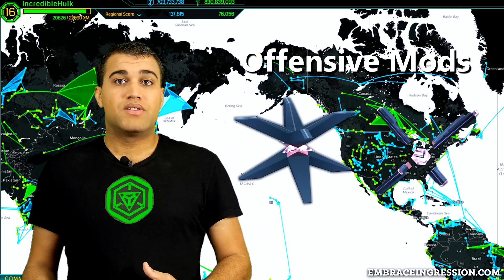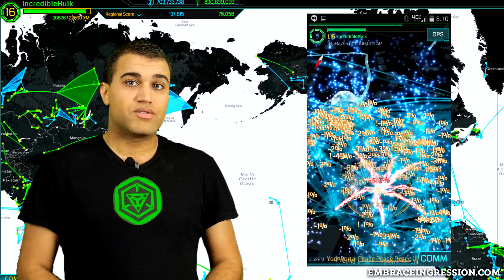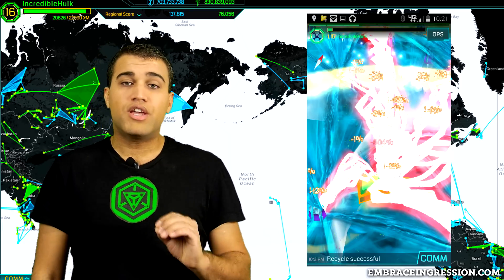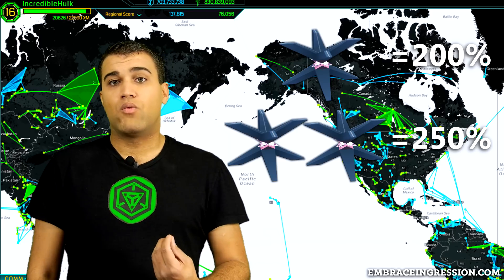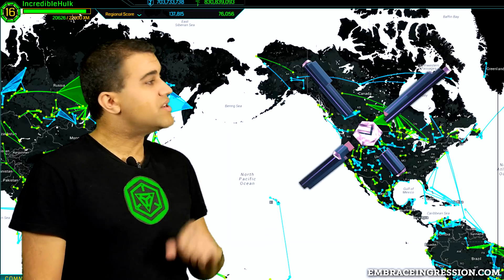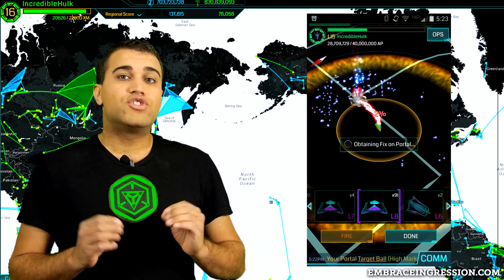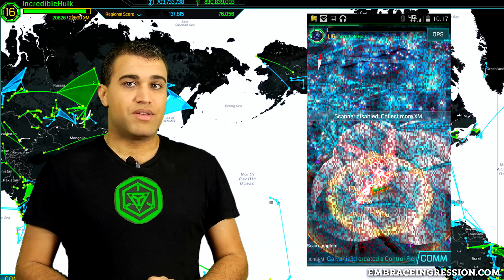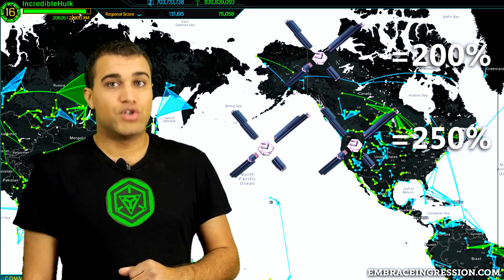Offensive mods help hurt enemies when they hack your portals or damage a resonator. The Force Amp increases the strength with which the portal naturally attacks enemies — 200% for one, and 250% for two. The Turret increases the frequency of attacks and the chance of a critical hit that drains massive amounts of XM from enemies — 200% frequency for one, and 250% for two.